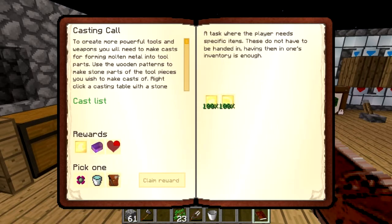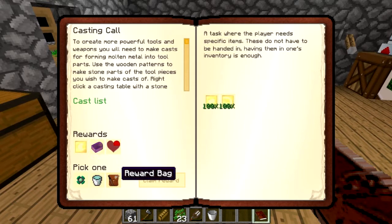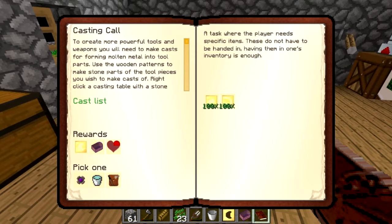This is something to really think about — a reward bag could be absolutely anything right. Safari net — that could... actually I don't know, that could be something real crap like a squid, or a cat, or a liquid slime bucket. I'm gonna go with liquid slime bucket because we're gonna need that later on.